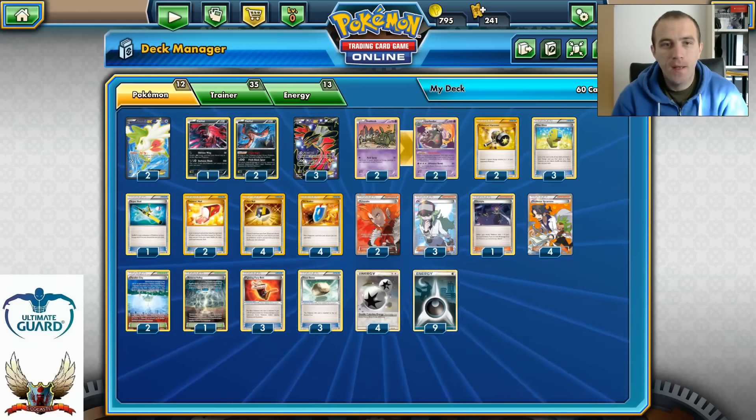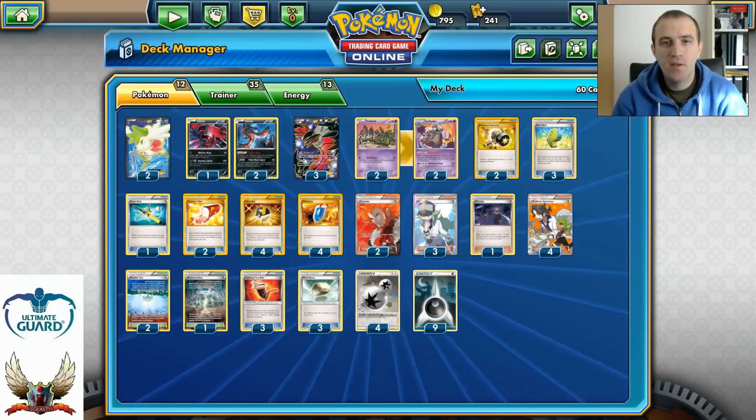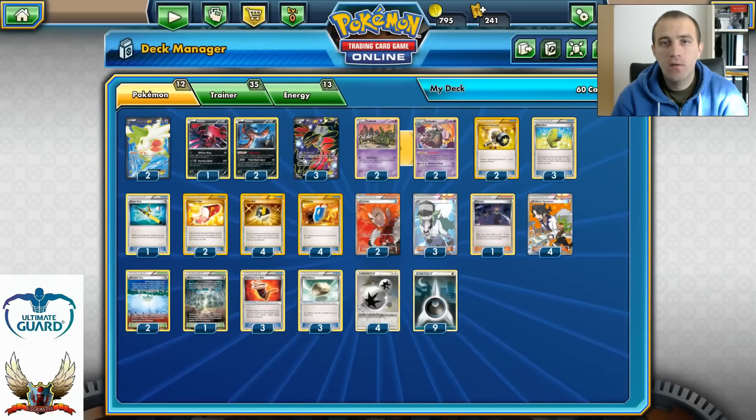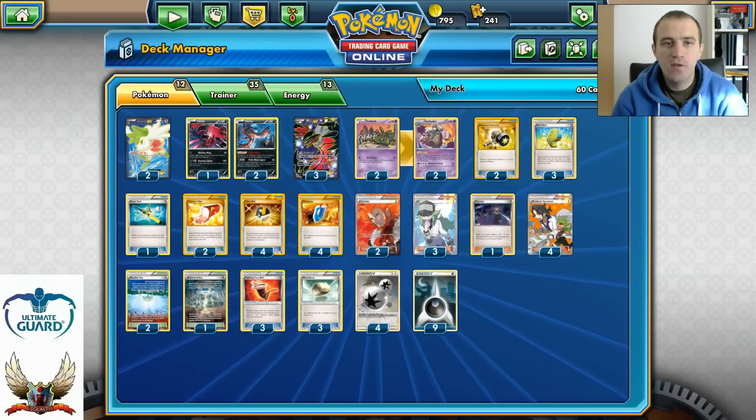So this is a Yveltal/Garbodor deck, as you can see in front of you. Pretty much a straightforward deck list. Two copies of Yveltal EX with the Pitch Black Spear — as long as this Pokémon is your active, each Pokémon tool card in play has no effect. Pitch Black Spear costs one Darkness and one Double Colorless Energy for 60 damage, plus 60 to one of your opponent's benched EX Pokémon.